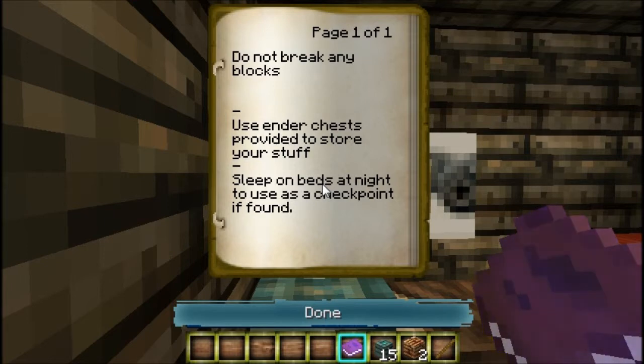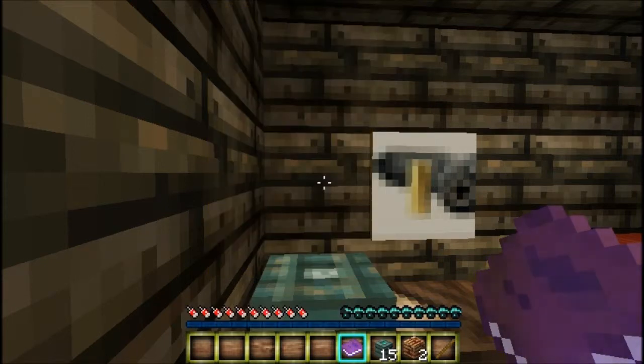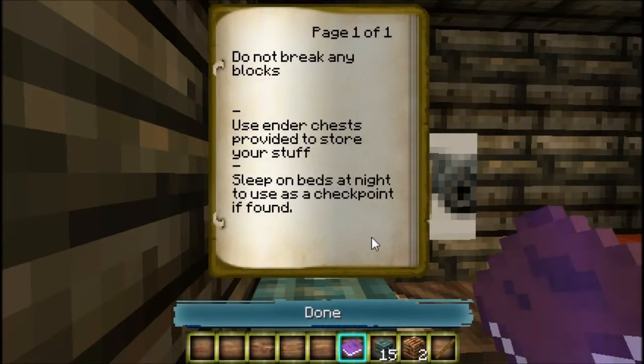Don't break any blocks. Use ender chests provided to store your stuff. Sleep on the beds at night to use as checkpoints in BankyFound. Page 101.